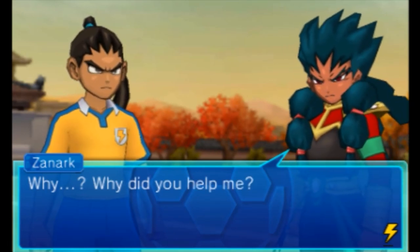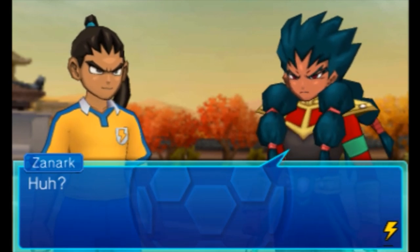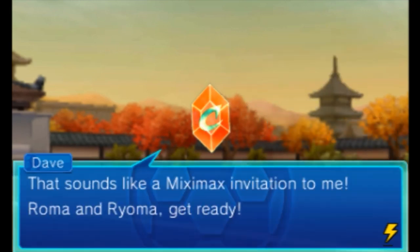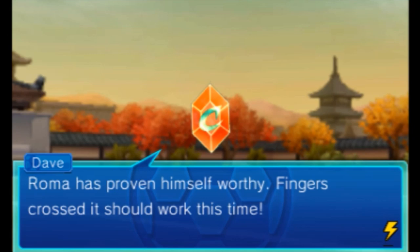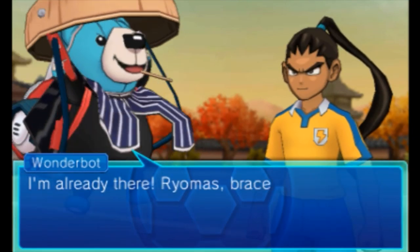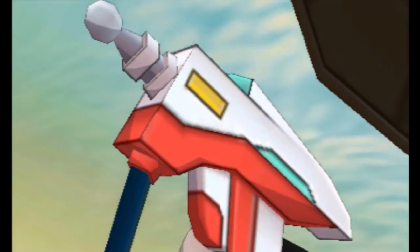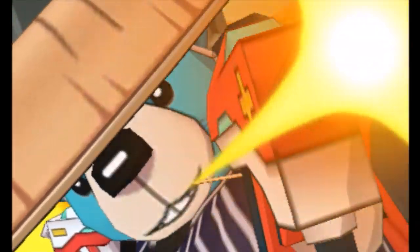Why did you help me? Ain't it obvious? We have to finish this match - we want to beat you in a fair fight, Zanik. It takes a great man to help his enemy. That sounds like a Pixie Max invitation to me. Roma and Ryoma, get ready! Roma has proven himself well - fingers crossed it should work this time. Ryomas, brace yourselves. Pixie Max, activate!